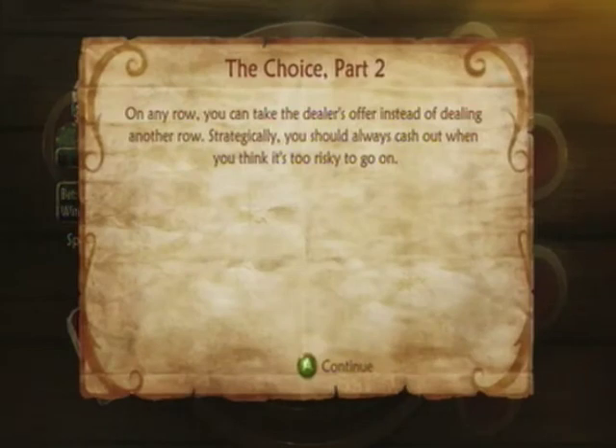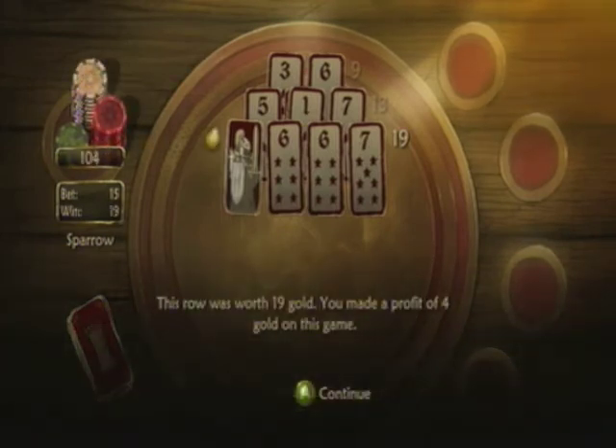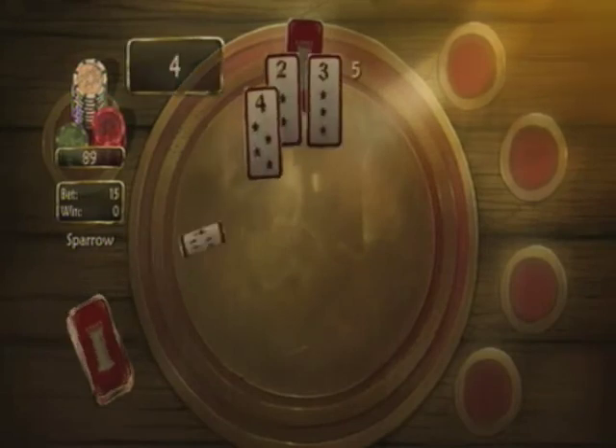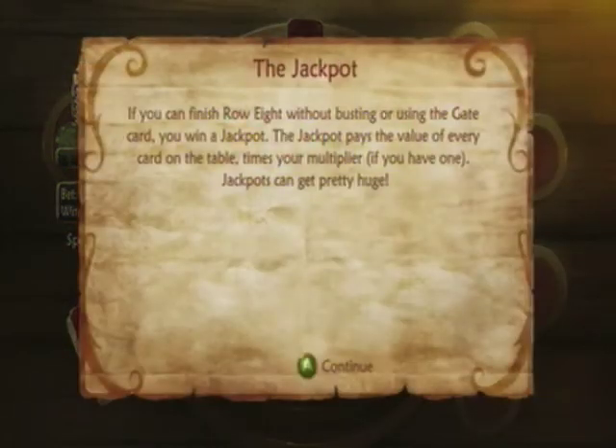On any row, you can take the dealer's offer instead of dealing another row. Strategically, you should always cash out when you think it's too risky to go on. Sets: when an entire row matches, it's called a set. A set gives you a bonus multiplier, which remains in play until misfortune is caused or you cash out — the multiplier can go as high as eight times. We got three fours on one row, so we have a three times multiplier. Since that row is twelve, cashing out now gives thirty-six coins. If you finish row eight without busting or using the gate card, you win the jackpot — the jackpot pays the value of every card on the table times the multiplier.